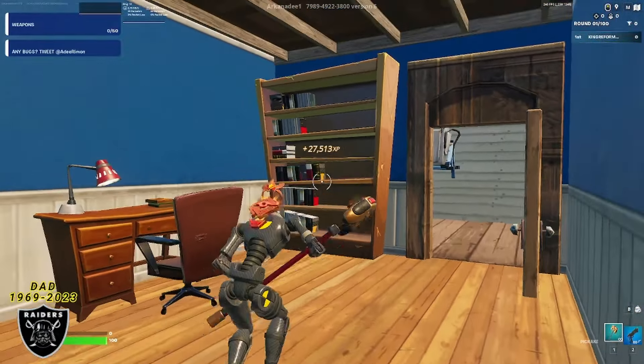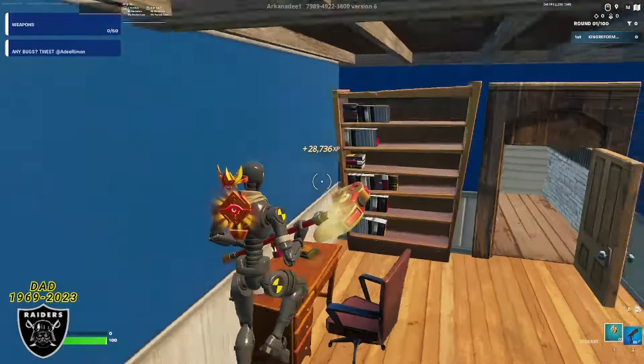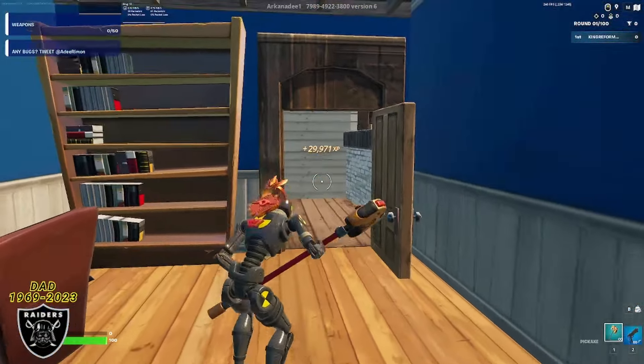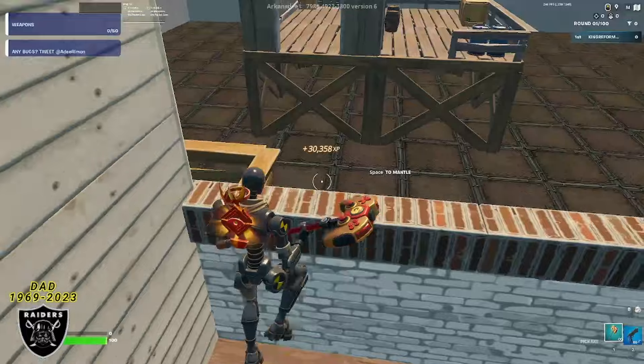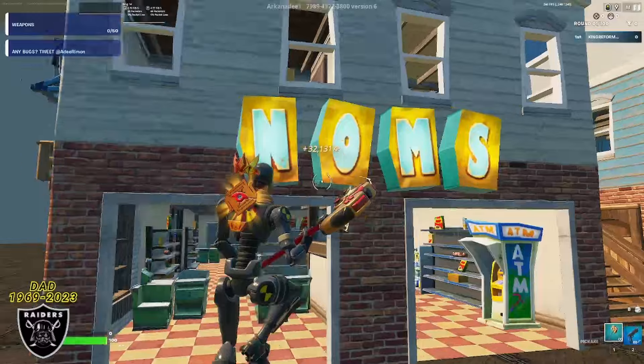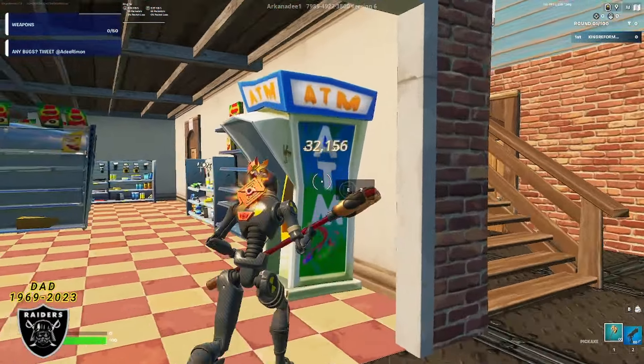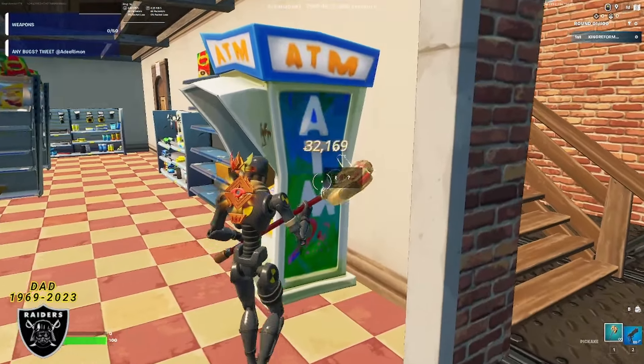It's not as much XP as I usually get on these maps, but it's still a decent chunk for doing no work while getting ready for work. To move on, jump out of this building, off this balcony, and wrap around the corner of the brick building. Once around the corner, you should see the Noms grocery store. Inside, walk up to the ATM machine and push the button that appears.